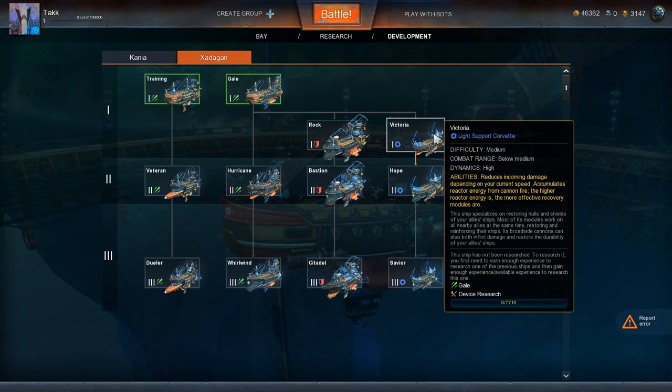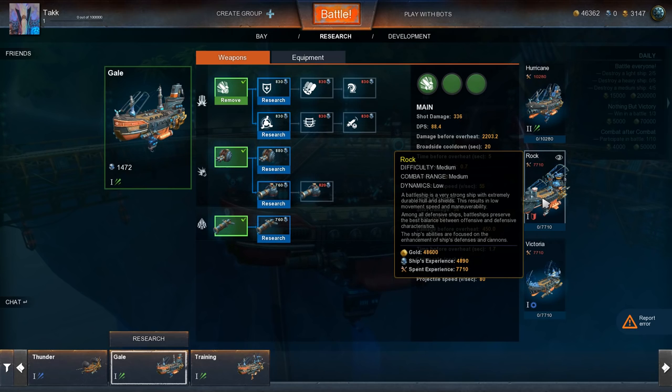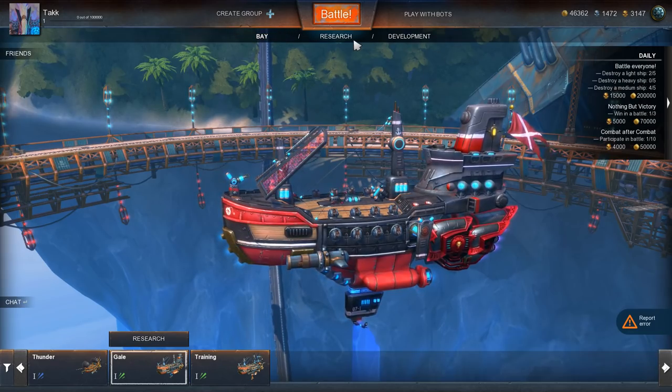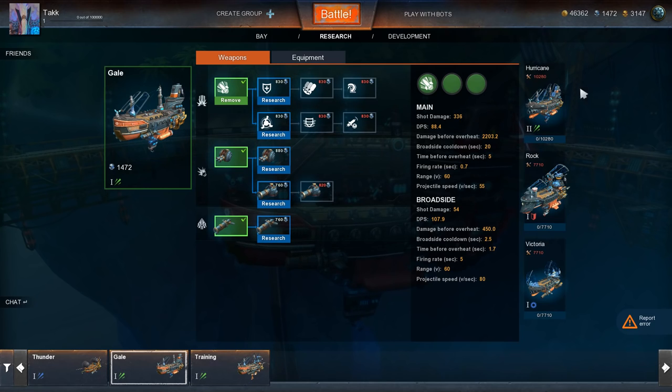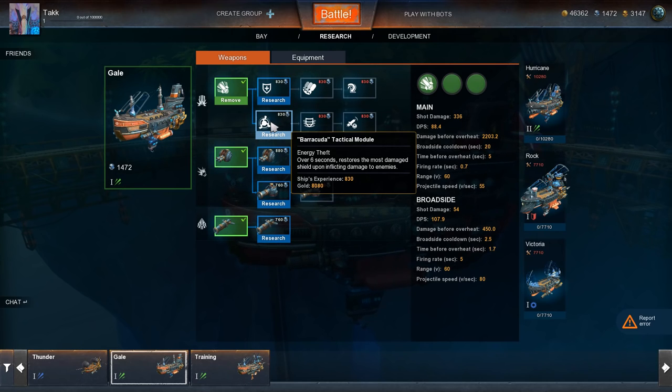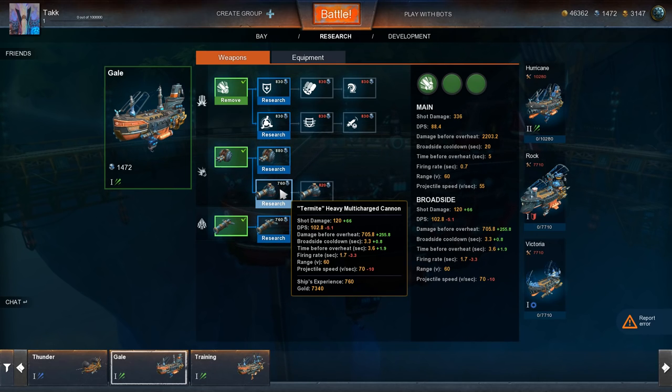I want the Rock — the heavy battleship. Under the multi-charge cannon area I can research a tactical module for shield restoration that restores the durability of the most damaged shield by 85%. There's also Energy Theft, which over six seconds restores the most damaged shield upon inflicting damage to enemies. We've got multi-charge cannons with plus three shot damage, plus six DPS, plus 25 before overheat. Or we could do the massive ones with lower DPS but a lot more shot damage.